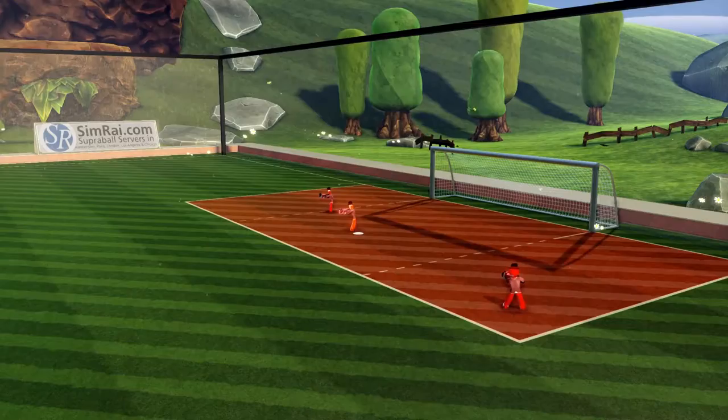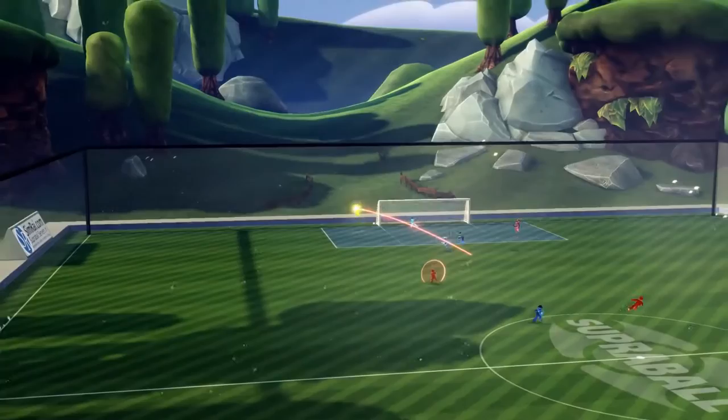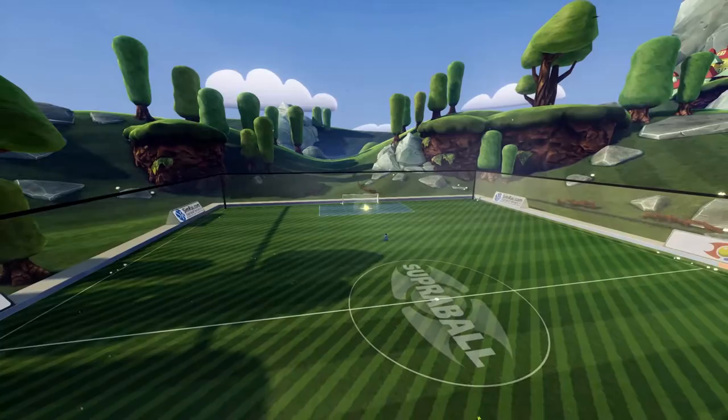A bit about the boundaries of the pitch. If the ball is shot or hit out of play, the clock is stopped momentarily and the ball is reset to the opposing goalkeeper. Notice the color of the ball's trail — this indicates which team last touched the ball, giving possession to the opponent when the ball is reset.